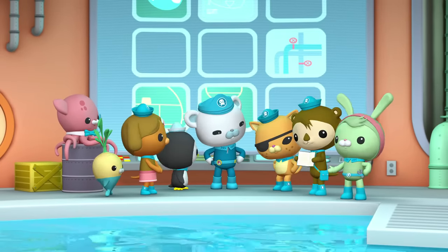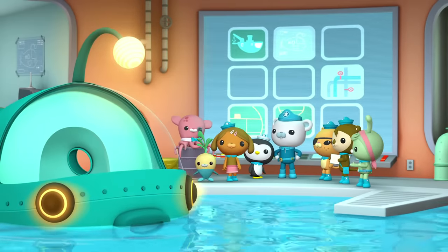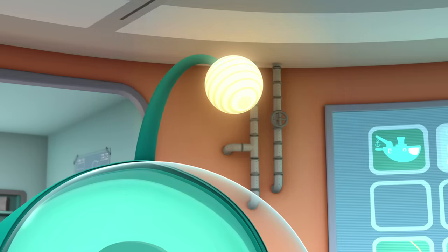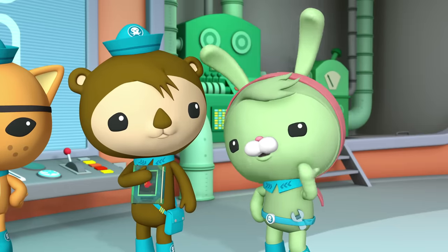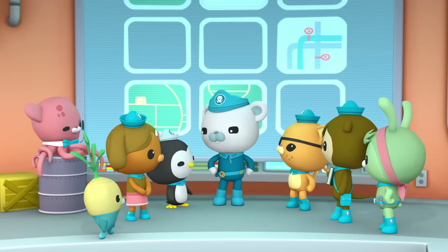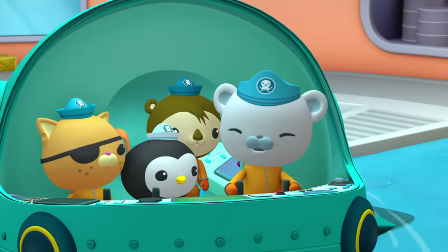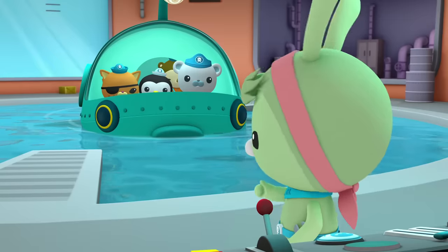And since it's so dark down there, I added these extra lights to the gup to help you see. When the lights on the gup flash, you're running out of power and you need to come back up right away! Shellington, Peso and Kwazii, put on your deep sea suits! Ready? Ready, Captain! Open the Octahatch, Tweak! Right away, Captain!